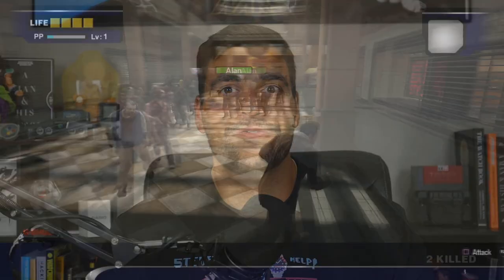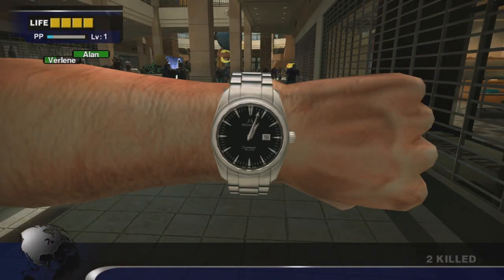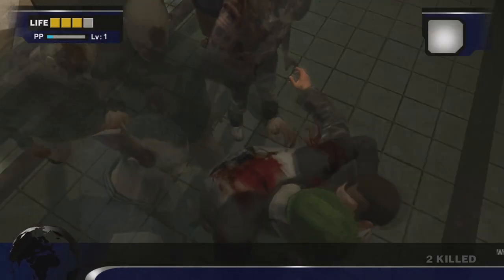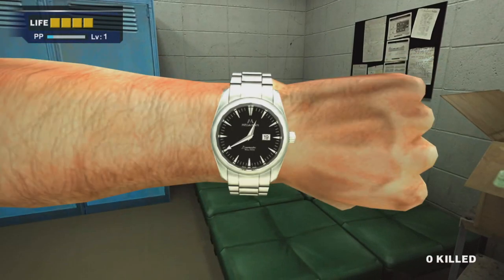Coming in at number 5 — and the only reason I'm putting it at number 5 is that I personally have not played the game, but I see it all the time — it is the watch from Dead Rising. If this watch looks familiar to you, it is an almost one-to-one replica of an Omega Aqua Terra. At the 12 o'clock you're going to see the words 'Mega Man,' and that's the brand of the watch. It's also an Easter egg, because Capcom developed both Dead Rising and Mega Man — a cool little crossover between the two games.